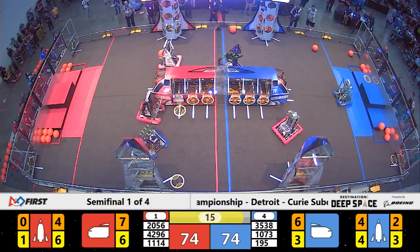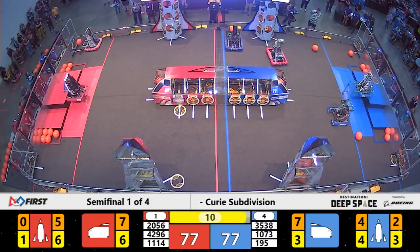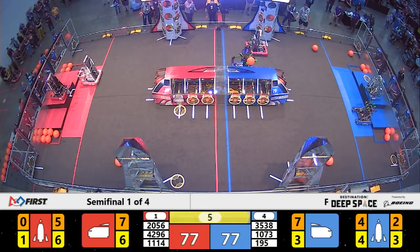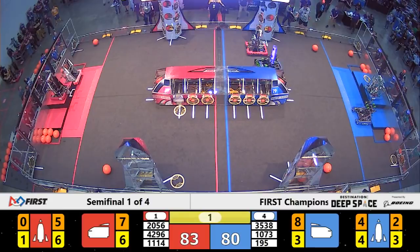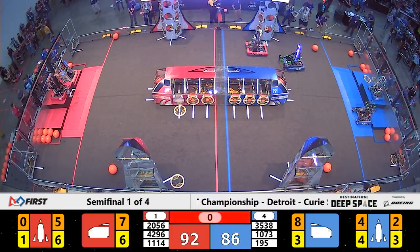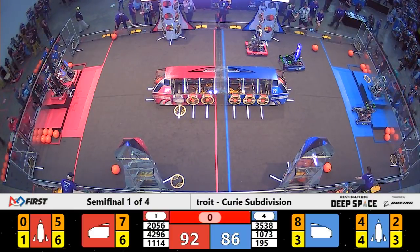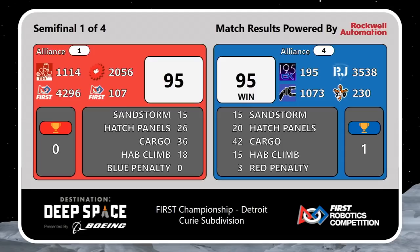Endgame underway. Robots trying to get the last scores that they can. Symbotics making their way over to the hab zone — they quickly bring themselves up to level 3. Robojack on the Blue Alliance doing the same thing. Time expires. Our match score is neck and neck throughout the match. A tie! 95 points earned by both the Blue and the Red Alliance.